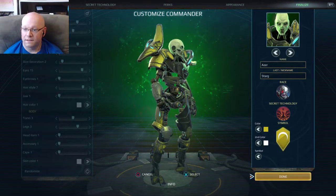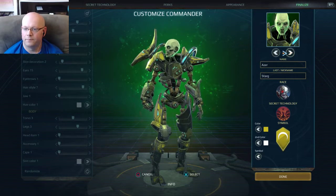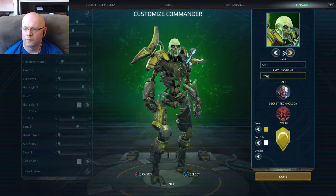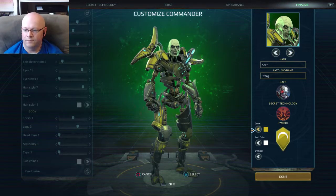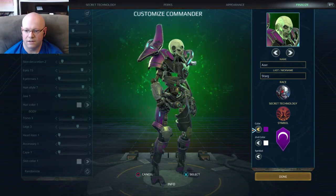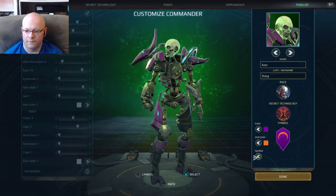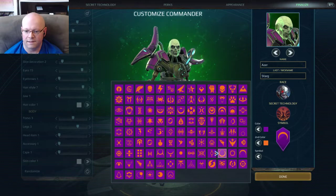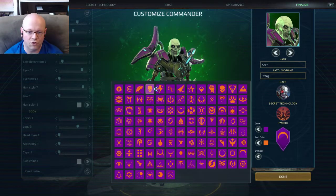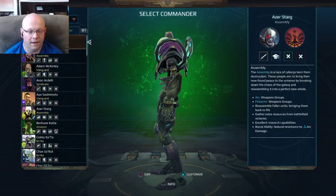Then you finalize — what portrait do you want, what name do you want, your nickname, the color. If you choose purple it actually changes a little bit, and then orange. Then symbol — you get quite a bit to choose from. That's just to give you a quick example of that.